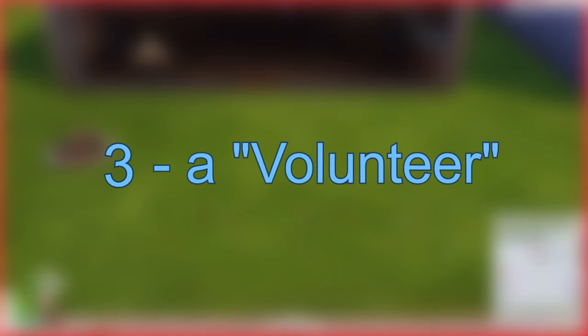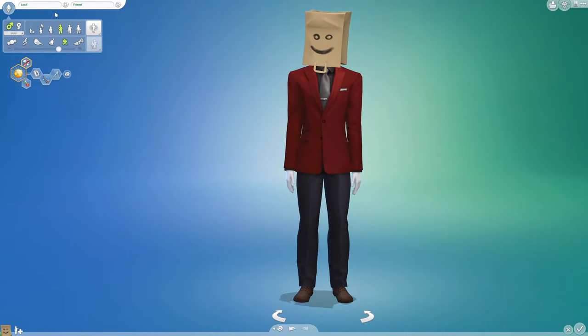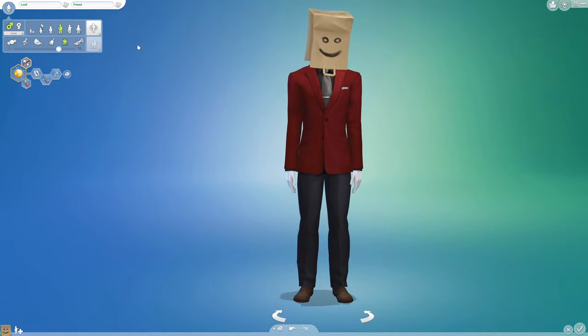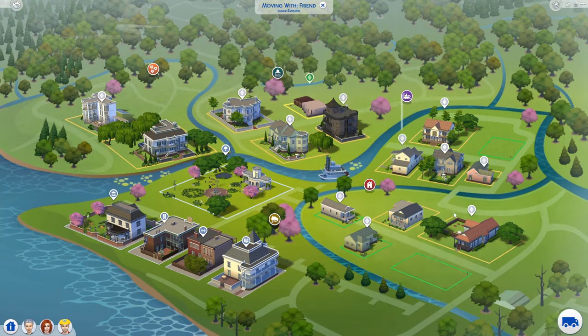The third step: a Volunteer. This is our new subject. He wears a bag on his head for the sake of my conscience — looking at his face would probably make me feel pity. His name is Lost Friend, because his friends have not seen him for quite some time. Anyhow, his traits and aspirations do not matter at all.